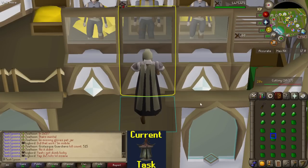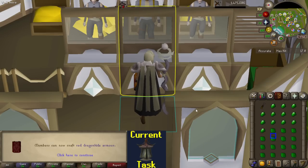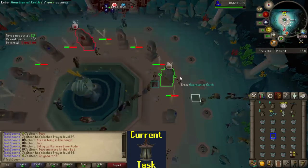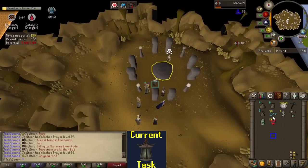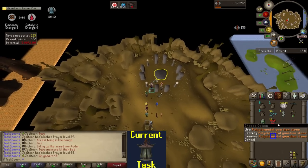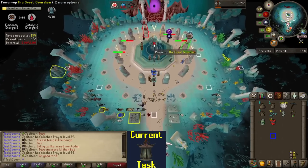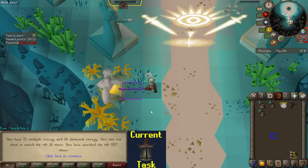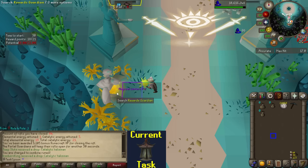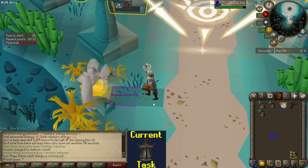I wanted to try out doing some combination runes at Guardians of the Rift, so I needed to make some binding necklaces and I got 77 crafting. I'm using Magic Imbue anyway just for magic experience, so I might as well try some combination runes. I've never really done this before — I'm not sure if you get both elemental and catalytic, or just elemental. Making combo runes is kind of weird but I guess better. I have 18 more searches here, and hope for the best.